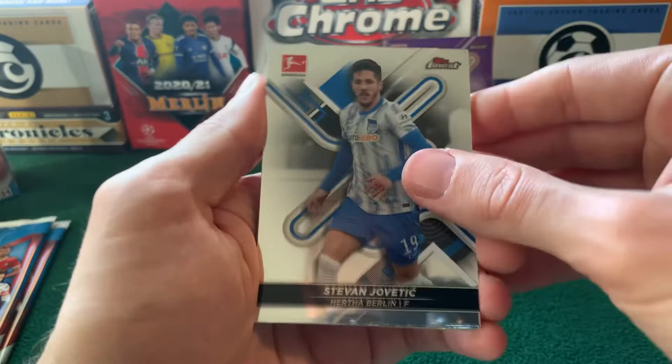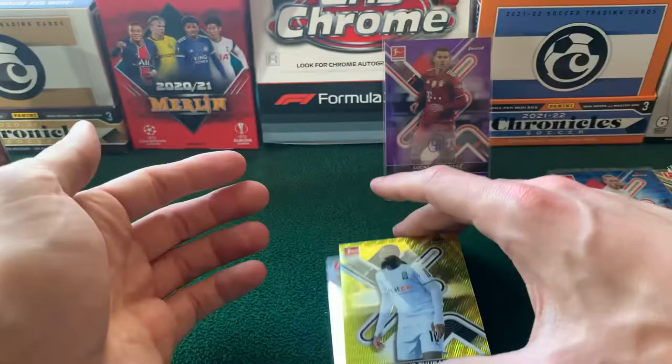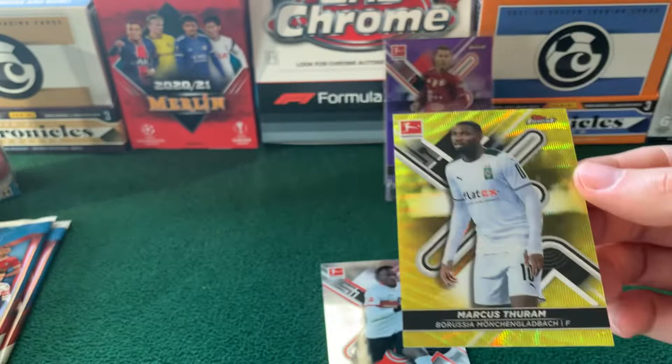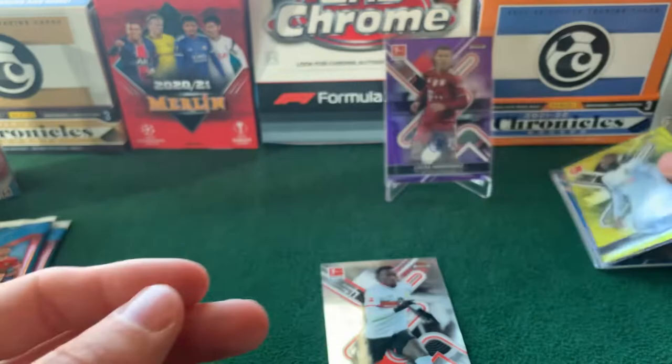Next up, we have a Jovetic for Hertha. Kerem Demirbay for Mainz. Jamal Musiala Finest Touch insert. And then a Marcus Thuram — I have a sense this is a yellow wave. Yeah, so numbered to 350. He just seems to keep going up. I really like Marcus Thuram — he was injured a little bit last year, playing for Mönchengladbach, but somebody who could make a lot of noise. Great family lineage there. And Mbupé for Stuttgart — someone I'm really excited about, so hopefully he has a good season.